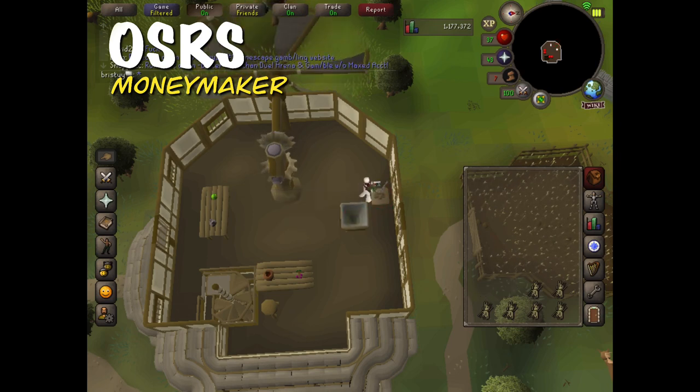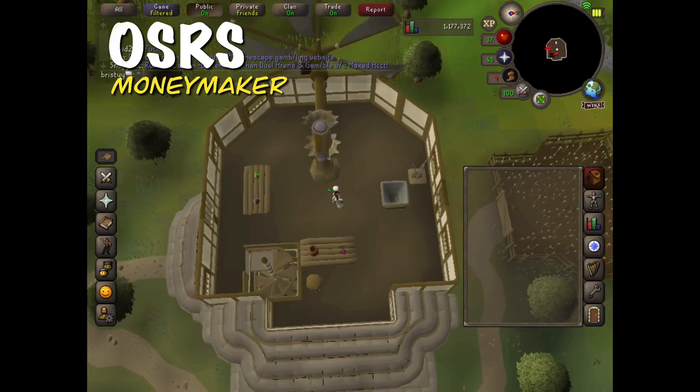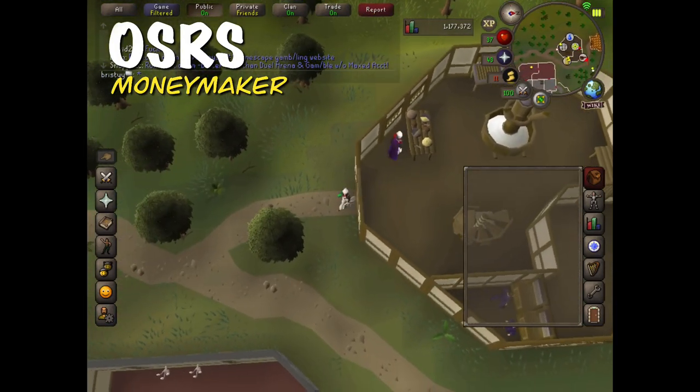I don't have the graceful outfit on this account so I did run out of run energy pretty quick, but if you do have the graceful outfit that would help so much. By the way, this is also a free-to-play method for players who don't have members yet. Now what you have to do is run back to the bank, grab all of your empty pots, and then come back to the cooking guild.